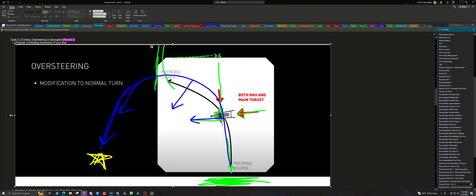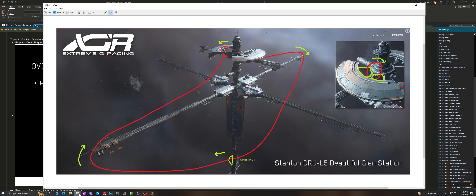Here's a graphic showing the flight path. The blue line indicates the flight path of the ship, and these blue arrows facing towards the center indicate the direction of the nose of your ship as you go along the flight path. Once you're past the apex, you'll be pointed towards the direction you want to go, indicated by the yellow star.